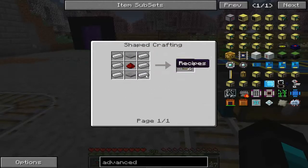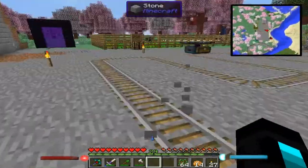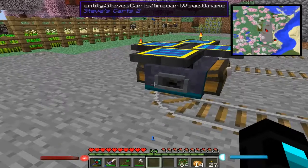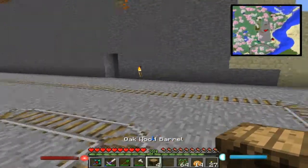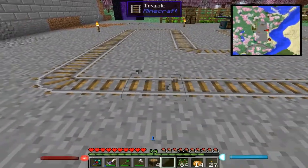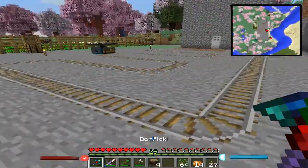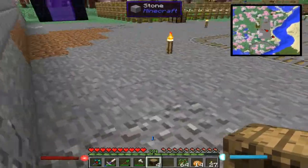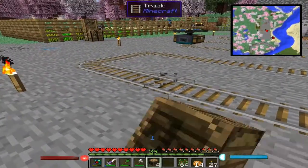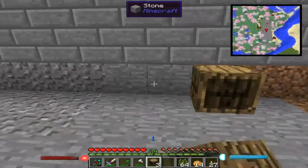Alright guys, I'm going to go off camera for a minute and go make a few things while this gets a bunch of power in it. So what we're looking for here — actually, I'm going to plan this on camera for you guys. Should I have it over here? I could put the track down there and then have the barrels. Or I could have the barrels over here. I didn't really plan this out very much. We could put the barrels up against the wall, with the track right here. Then we could just have some item ducts going from that track into the barrels. I think that sounds good.